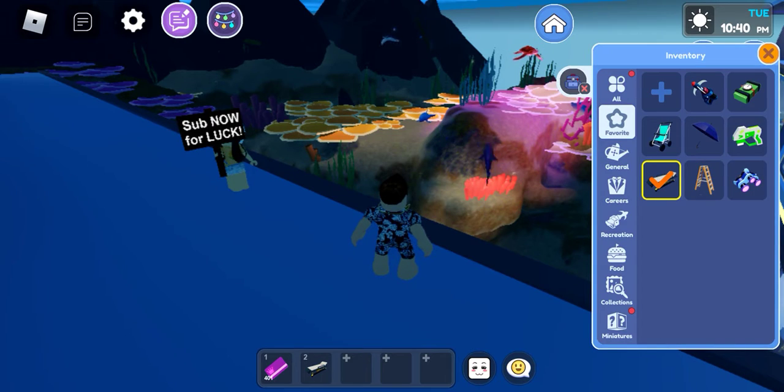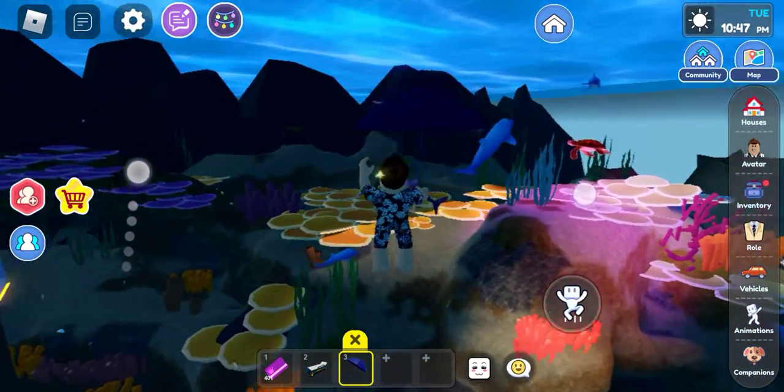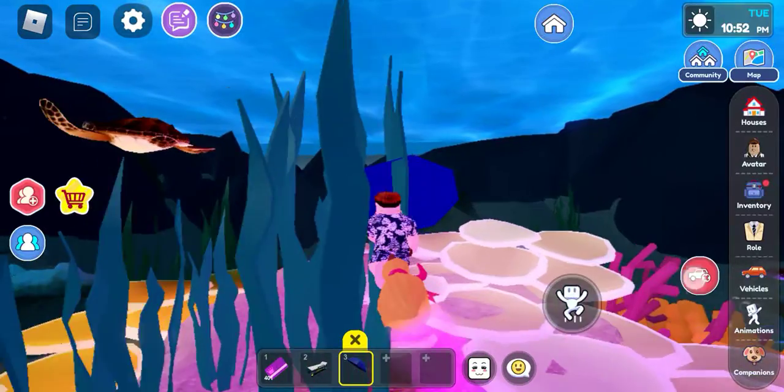And there you go — you are outside! You can do whatever you want to do. I'm gonna use my umbrella to fly. You can click photos with dolphins and sharks and many other things, whatever you see over here.